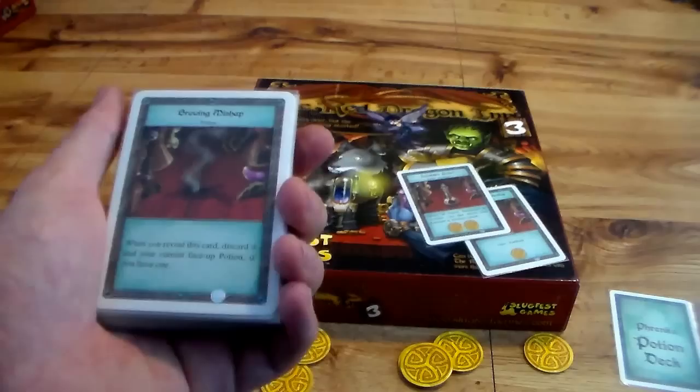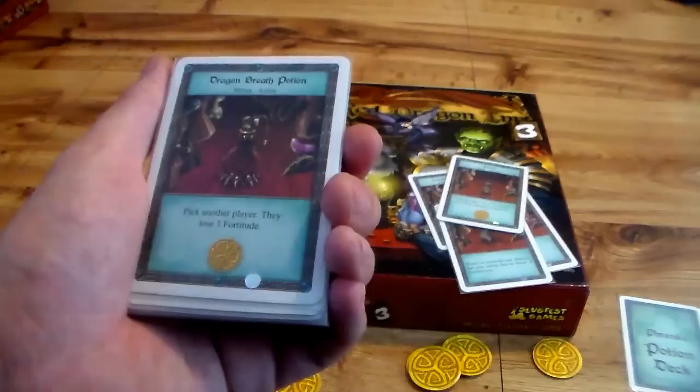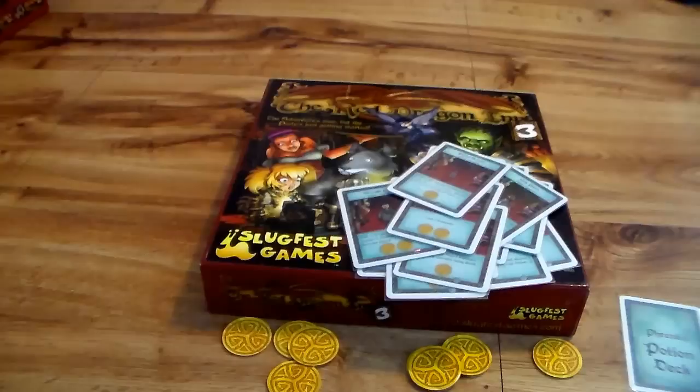Let's go over the potion deck now. Invisibility Potion: ignore an action or sometimes card. Brewing Mischief is one of the bad ones: when you reveal this card, discard it and any face-up potions that you have. But all the other potions are good. Poison: add the effect 'lose 1 Fortitude' to a drink. Dragon Breath Poison: pick another player, they lose 3 Fortitude. It also adds 1 to all alchemical effects. Luck Potion — there are other things in here doing different kinds of things, adding to yours and hurting other people. And again, you can sell these and get gold, which I think is really neat.